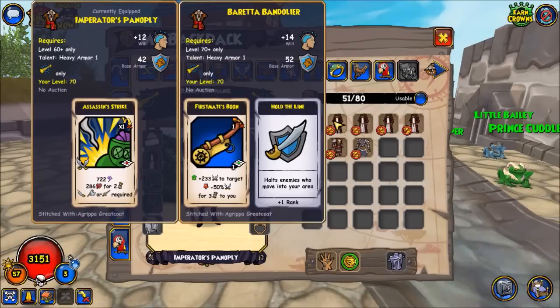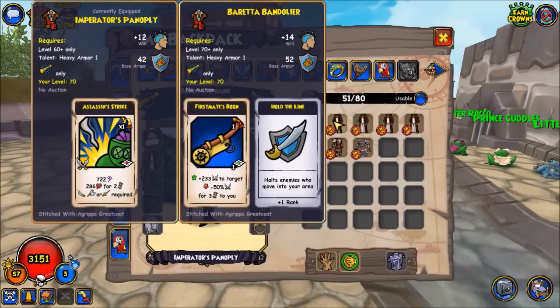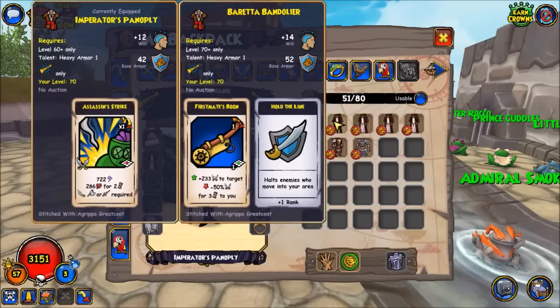Hold the Line is really good for preventing enemy units from getting past your pirate to your more vulnerable units behind you. So it's really nice to have at least one rank of Hold the Line. If you manage to get three ranks of Hold the Line, you can actually decrease the dodge of approaching enemy units, which is also a really good strategy for some builds.